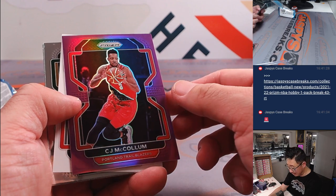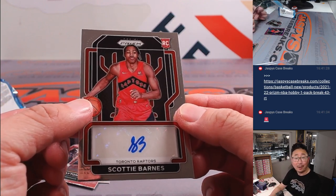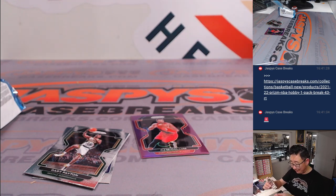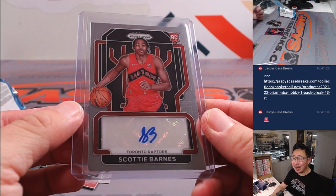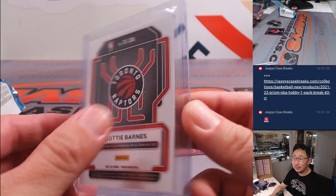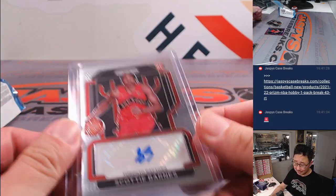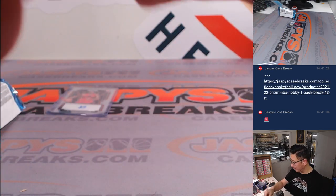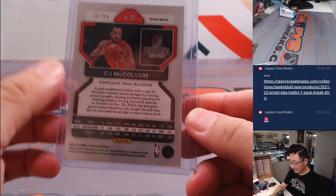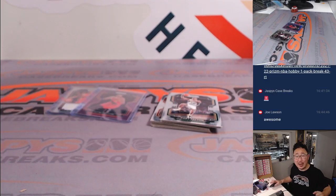Oh, we do have a surprise. Is that an autograph behind CJ McCollum? Wow. I told you there could be surprises in a filler pack — you have now witnessed it. That's rookie Scotty Barnes, his autograph. Who's got the Raptors? Joe Lawson with the Raptors. There you go, Joe — that'll cover the spot. And for Brian and the Trailblazers, you'll get that CJ McCollum purple as well. It's 30 out of 99 on that one. Not bad. Even in the filler packs, there can be some surprises.